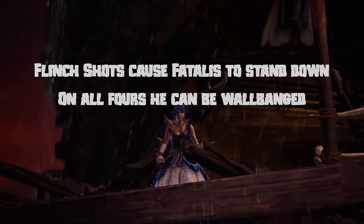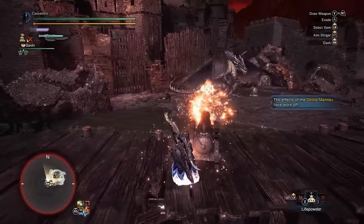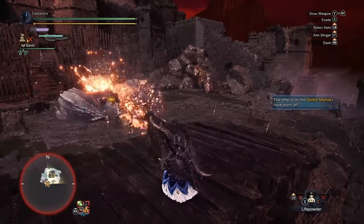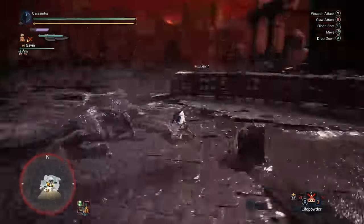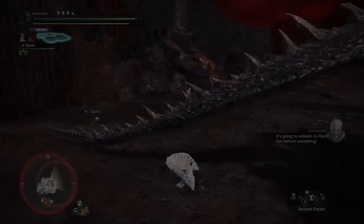A good opening strat that you probably will have seen already is entering the arena with the ghillie mantle, unloading both cannons into Fatalis to cause a stagger. From here, a tenderise and a combo to bring your sword gauge up is the best order of business before far-castering back to change your mantles.